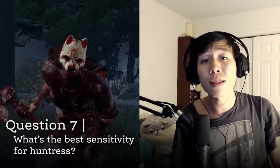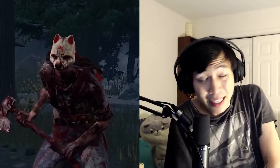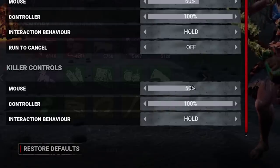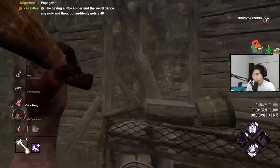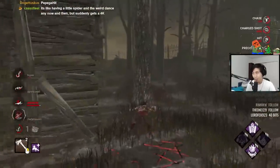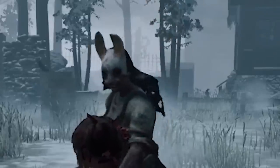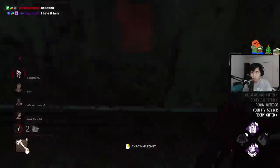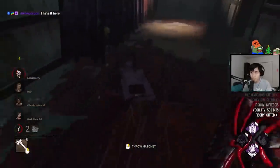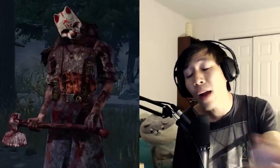What's the best sensitivity for Huntress? I actually use the most common sensitivity in the game — default: 50 in-game sensitivity, 400 DPI. It's the most comfortable for flicking for me. For other players, if you feel comfortable flicking a hatchet, it's probably a good sensitivity. If you can't flick a shot, it's probably either too slow or too fast. For controller players, I recommend the highest sensitivity you can comfortably flick at. Sensitivity is all about comfort — the better it feels while moving and aiming, the better off you'll be. There's no one-size-fits-all.